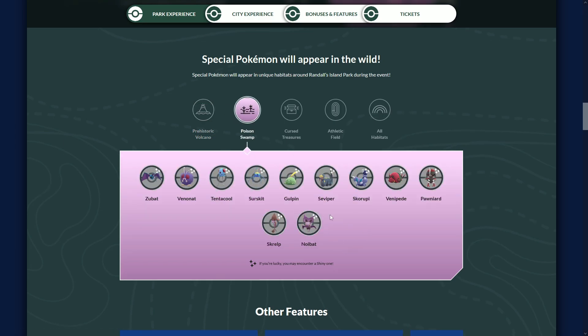The next habitat is good because it features Shiny Skrelp — this is a brand new Shiny. Also, this is the first time ever that Goomy will be a wild spawn, not just a special spawn. It's a pretty rare Shiny, and the only way to get it outside of GoFest is by hatching it from a 12k egg, so it's obviously pretty rare. Seviper is a regional Pokemon too, so you guys might be missing that.